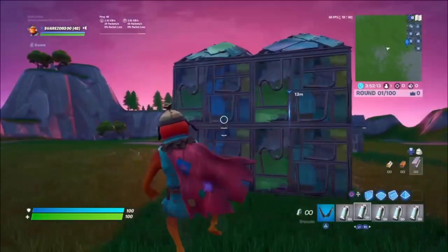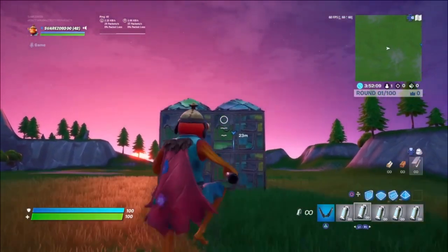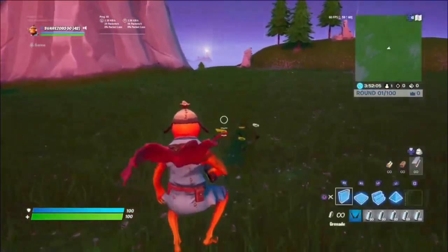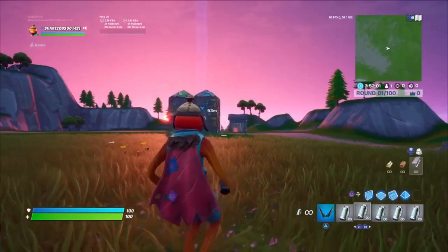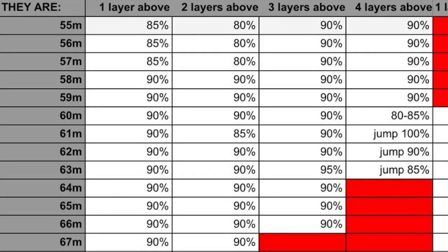First, you have to mark the opponent's structure to see how far away you are from your opponent. I want to be like 55 meters — that's like the minimum for this to work. So you'll be about 55 meters.